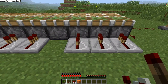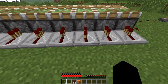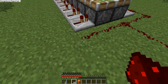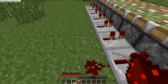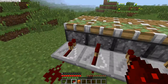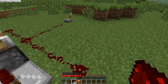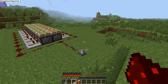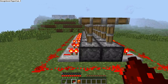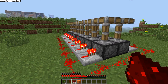So basically, you put redstone repeaters on the sides, like so. And from here, you put some redstone. Alright, so it should look like this after you put down your pistons of course. Right now, all of these go straight up at the same time.